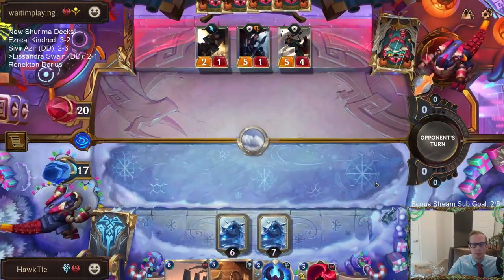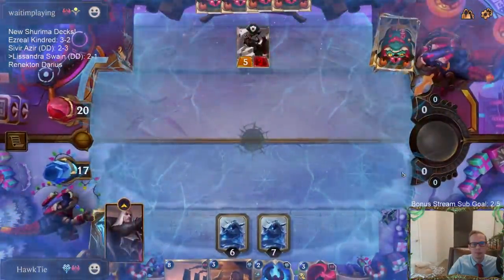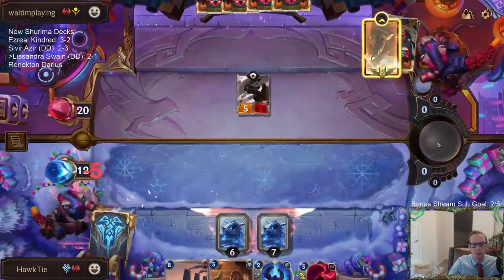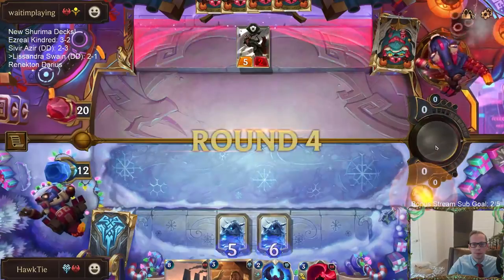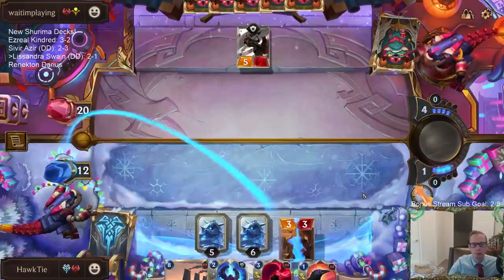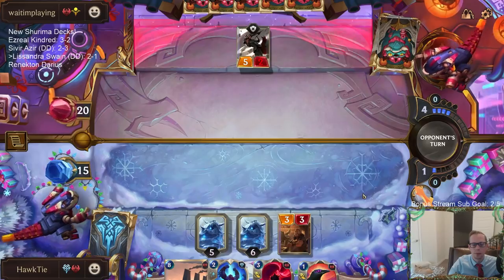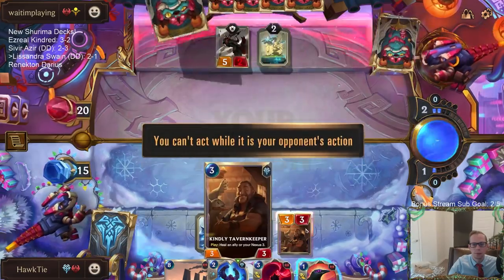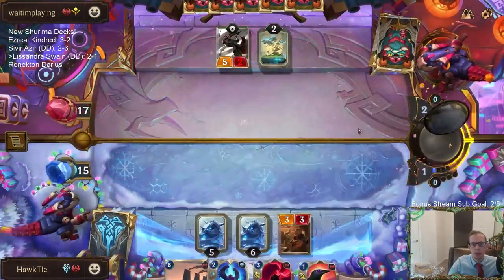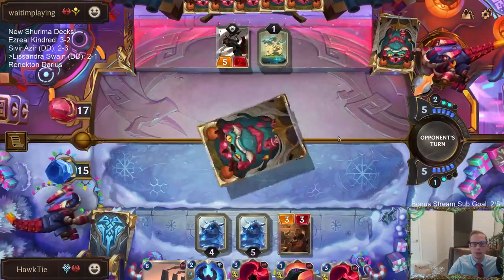We'll take five. Good Avalanche. I'll wait on this Ravenous Flock — maybe we draw another Avalanche. We also have the Deathsand. I want to see what happens here.